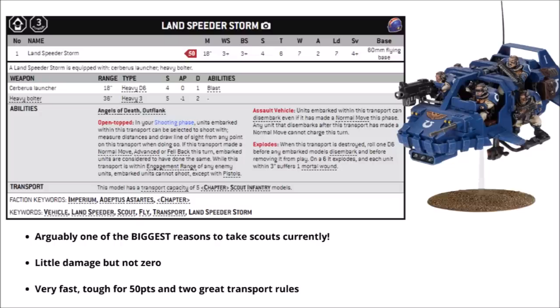Talking of which, this is the Landspeeder Storm — a 50-point little Landspeeder with a 4-plus save and 7 wounds. It seems that at the moment, this is the thing that's drawing a lot of people to take scout squads. It's just very efficient for the points, and it has some really, really good transport special rules. For 50 points, it moves 18 inches, actually has a bit of okay damage output with a heavy bolter and that Cerberus launcher with D6 anti-infantry shots, and 7 wounds is actually reasonably tanky for a 50-point cost.